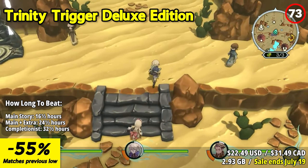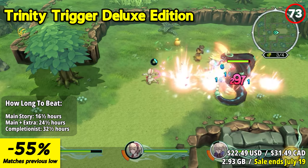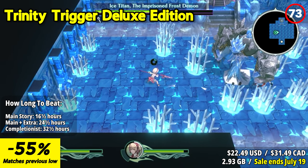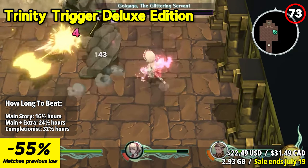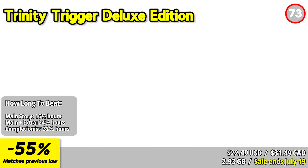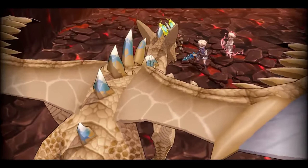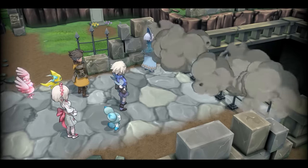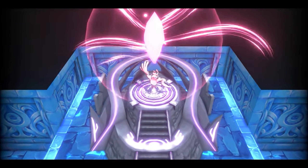Trinity Trigger is an action role-playing game that pays homage to the classic RPGs of the 90s while incorporating modern gameplay elements. The game features a blend of fast-paced combat and customizable gameplay — Cyan and his allies are accompanied by Triggers, strange creatures that can transform into eight different types of weapons. Players can freely switch between three characters, either playing solo or teaming up in local co-op. In combat, players must use the weapon wheel to switch between weapon types on the fly, exploiting each enemy's weakness.